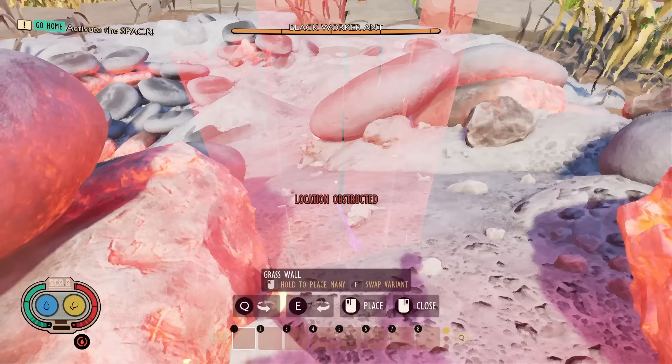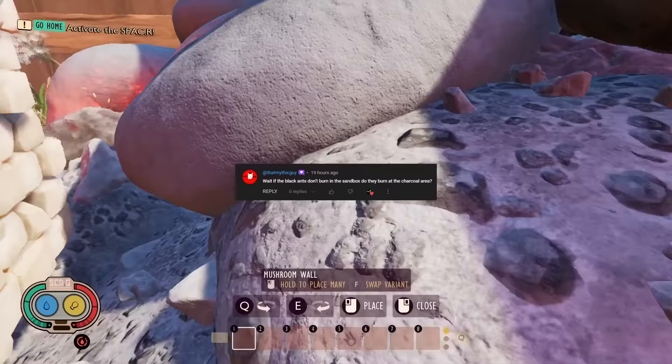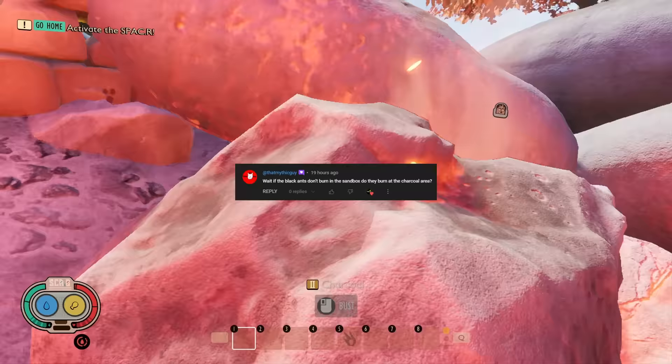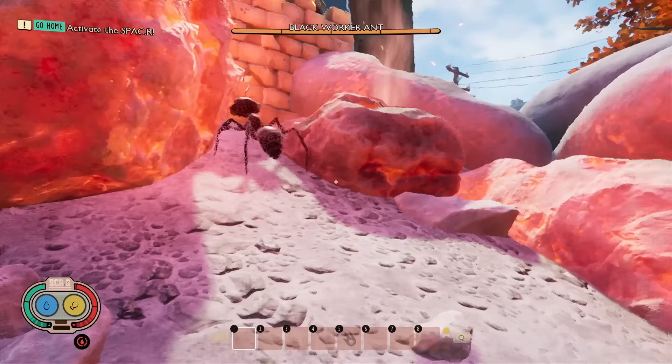The first myth in today's episode has been sent in by That Mythic Guy, who asks: if the black ants don't burn in the sandbox, do they burn in the charcoal area? Previously we tested if they sizzled in the sandbox and they didn't, so today we're gonna test it at the charcoal area.